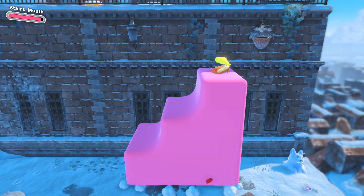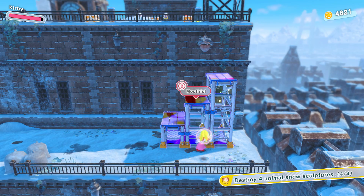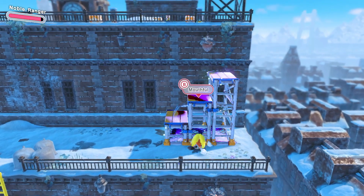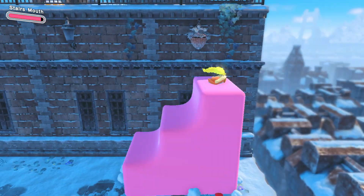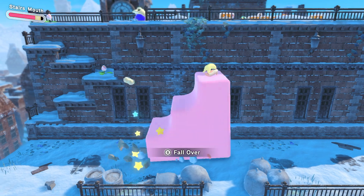Here you don't need the stairs to go up here. Before I forget — I guess that also works. I'll destroy that snow sculpture by smashing the stairs. That's one way of handling it, I guess. Can't argue with the results.